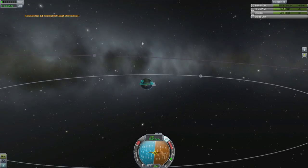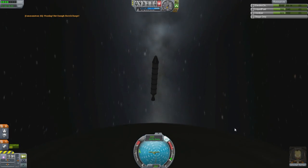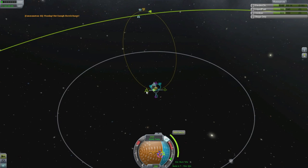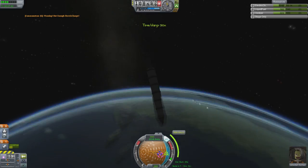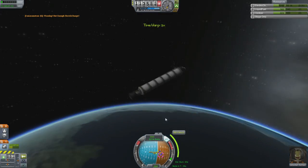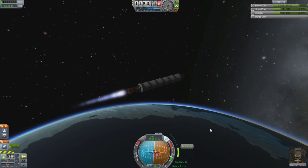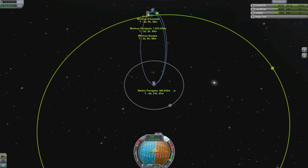Back to four times normal speed. You can store one EVA report for each biome that you're in, and the biomes include things like different altitudes — low orbit versus high orbit — and different bodies, and being on the surface. So you can store one of each of those in the capsule, but you can only store one crew report. That's why you see me getting out, doing a report, and getting back in — that's the best way to bring lots of science home. I've got myself my Minmus encounter and still have a reasonable amount of fuel left.